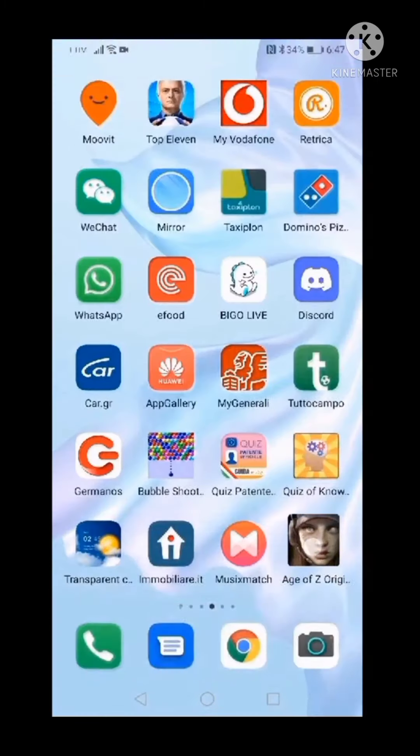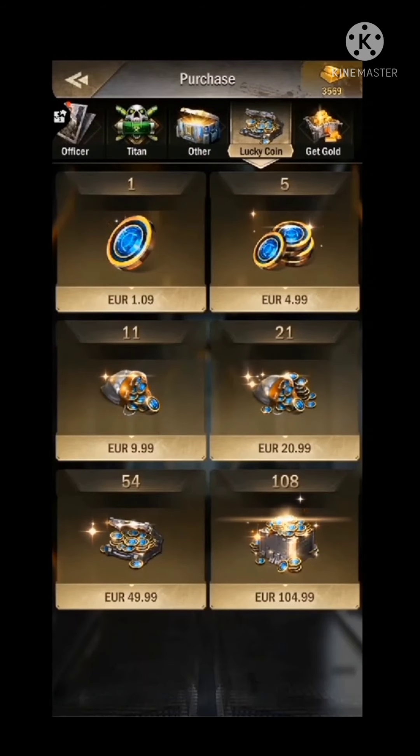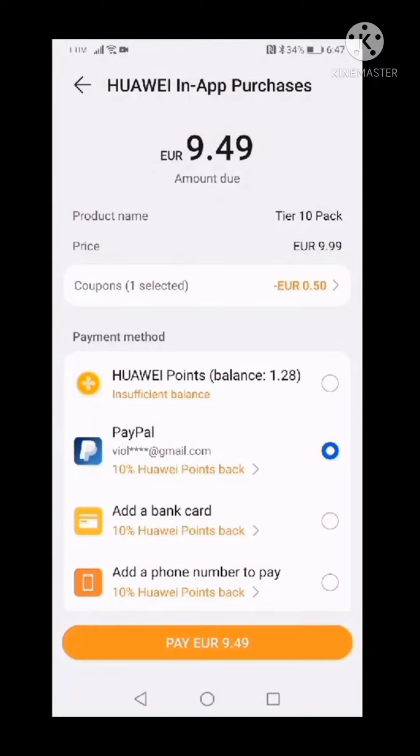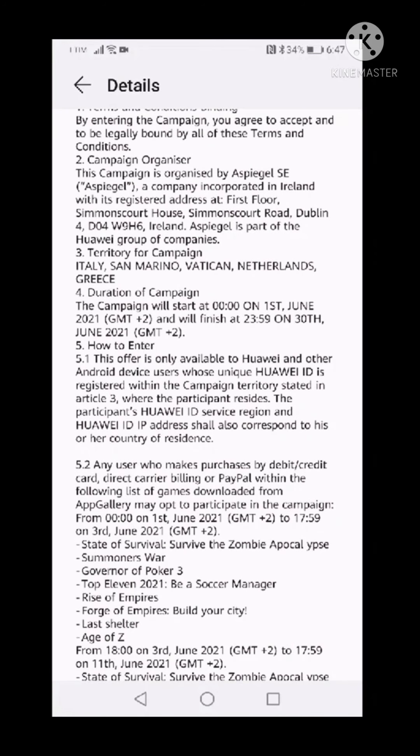In the game, click on any pack you want - lucky coins for instance. You click it and it automatically deducts the percentage, then click next. It will take you to the terms and conditions - read it if you feel like it. This campaign does end on the 30th of June.